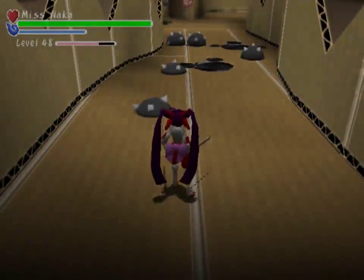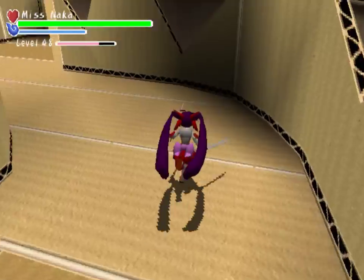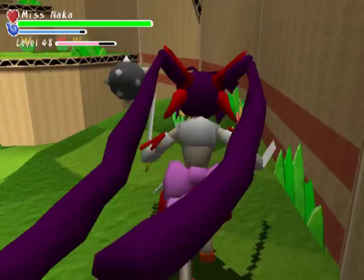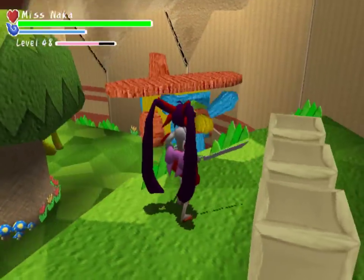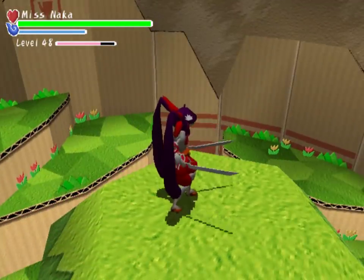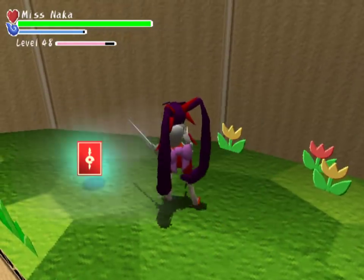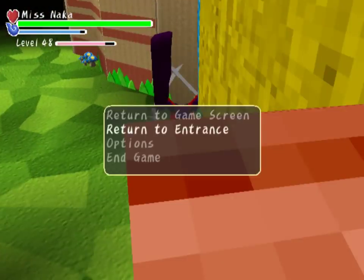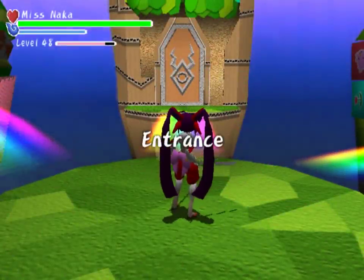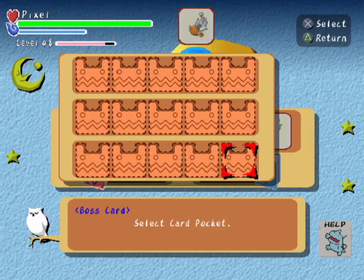Now there is one last thing I'm looking for, which is: after you've cleared an area — which does mean if you want this in the final area, you have to wait until post-game — once you clear an area, you can go back to it and there will be a card hidden somewhere that you can just go get. In here, the card is actually in that crate. And if you get to the end, you get to refight the boss too, which is kind of neat. That one card hidden somewhere after clearing an area is the boss card.